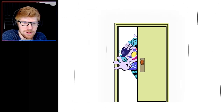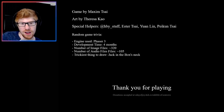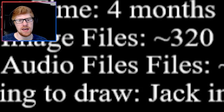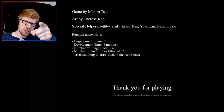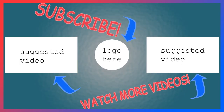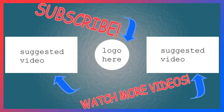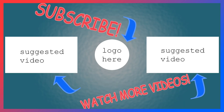Did I do it? Where am I? Oh, there's the clown. Hi. What the... is that it? Is that just it? Random game trivia: it was made in Phaser 3, the development time was four months, number of image files: 320, audio files: 105, trickiest thing to draw: jack-in-the-box's neck. So there's some random game trivia for you, guys. Thank you for playing, thank you for watching, and I'll see you soon for more videos. Bye, everyone!